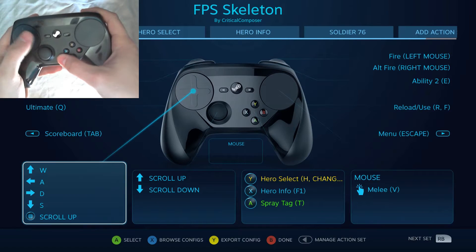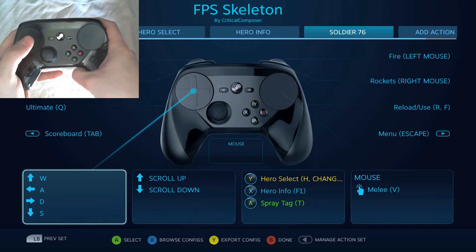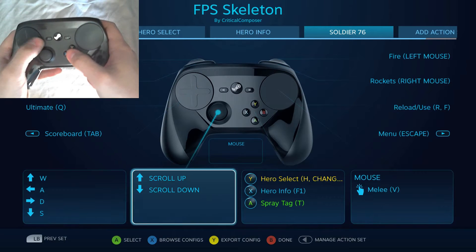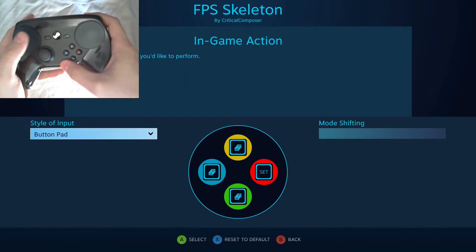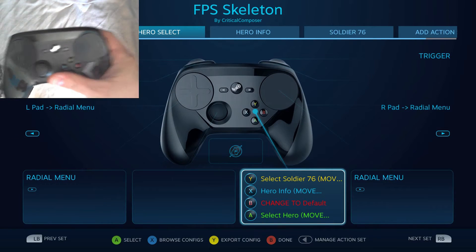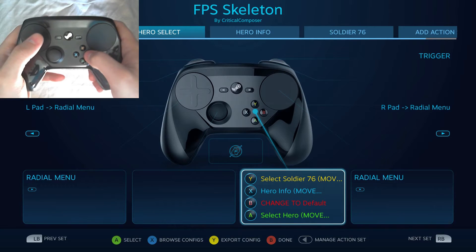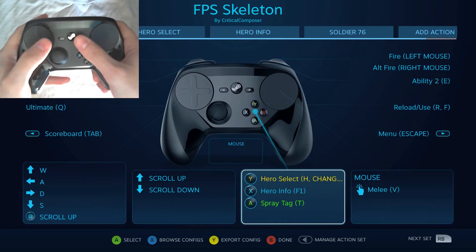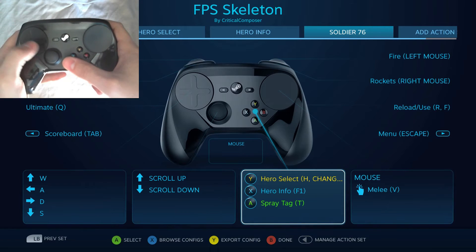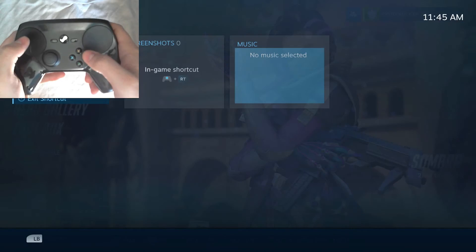I think that about wraps this up. I wanted to make a separate action set for Torbjorn and Mercy as well, but it would have been a lot of work. I could have set up an action activator for Y with long press and double press, and used those to select just like Soldier 76 on a regular press, but it would have been a lot of work for little return. Those two characters actually function really well at the default — it would have just been one or two minor changes. Soldier 76 was the only one that had a big change; he had three huge button replacements.